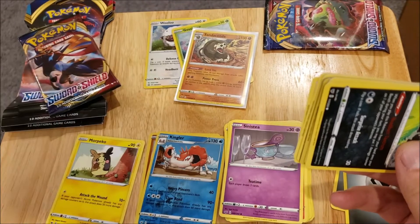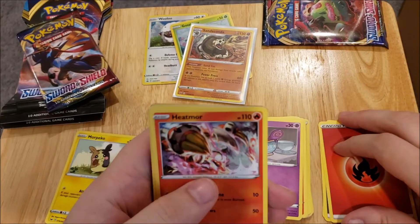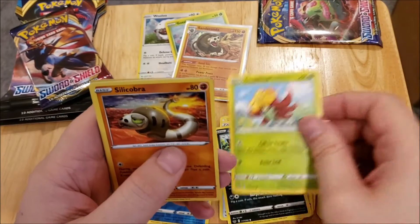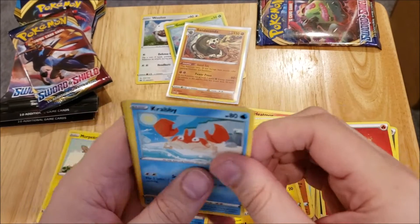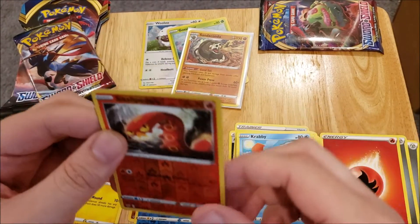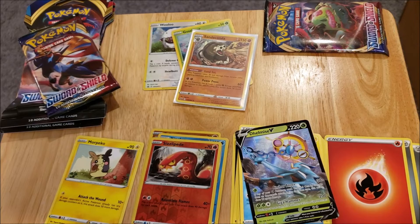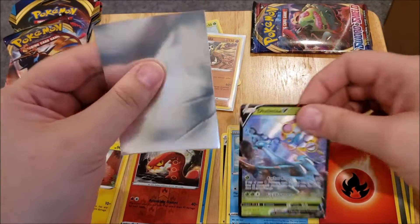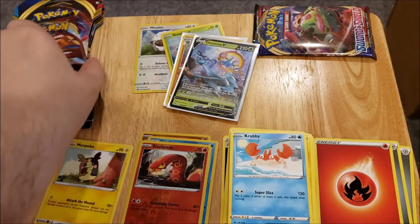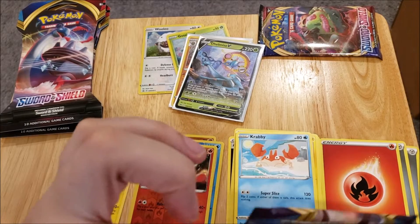There is a code card for you guys. One, two, three, four. We have an energy — oh, there's something back there — a Heatmor, a Metal Saucer, a Quick Ball, a Galarian Zigzagoon, a Gossifleur, a Silicobra, a Yamper, a Krabby, a Sizzlipede reverse, and a Delmise V. That is a nice card — a Delmise V is not a bad card to pull from this set. These packs are about $4.19 a piece at Walmart, so that's not bad.